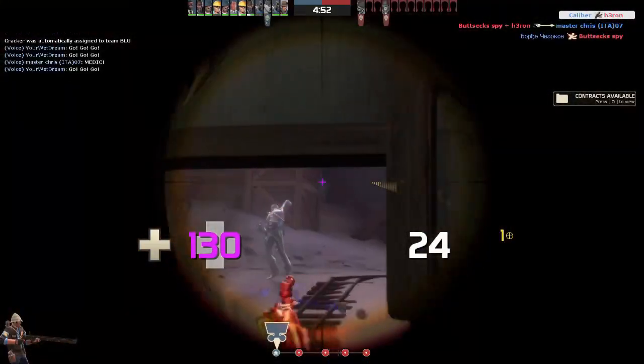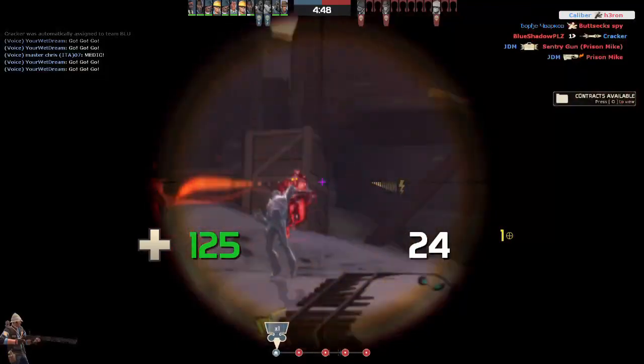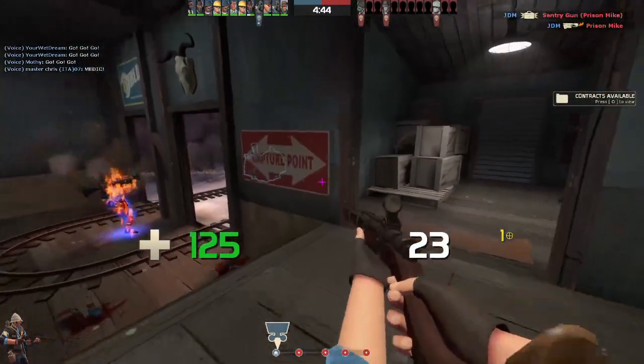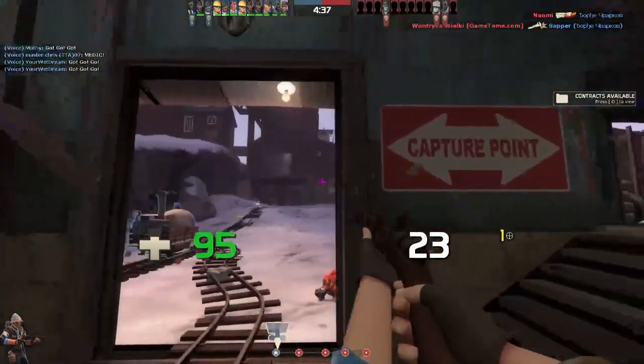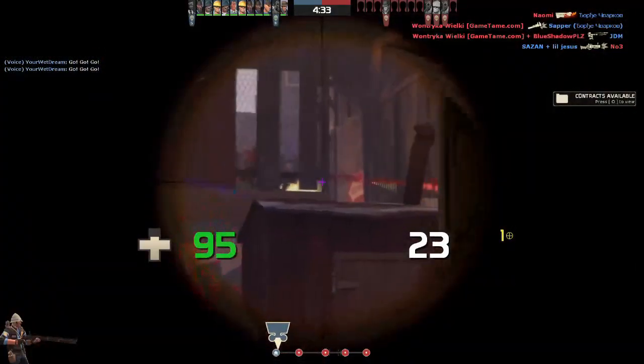Hello guys, this is Jake Alaba. One of the best things you can do to change the way TF2 feels and improve the way the game runs is by changing some settings that can only be changed in the console command section of the game. Today I've got nine console commands to improve TF2. I'm going to sound a little rough — I've had a cold that's been brutal for two weeks now, so do forgive that.